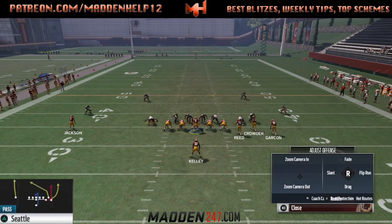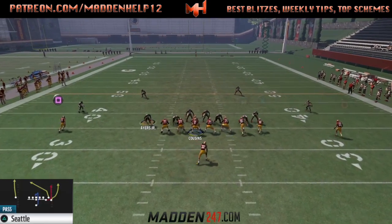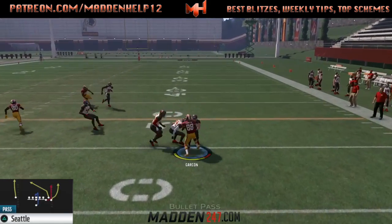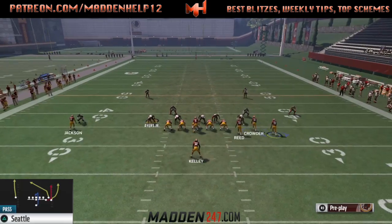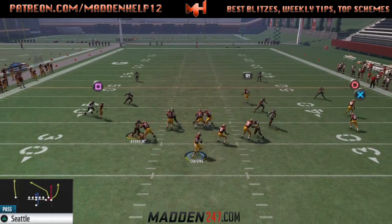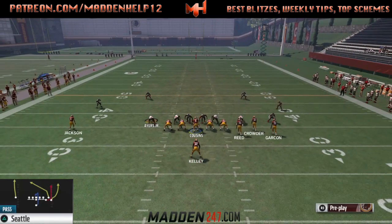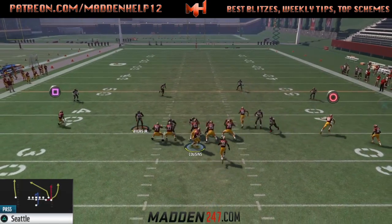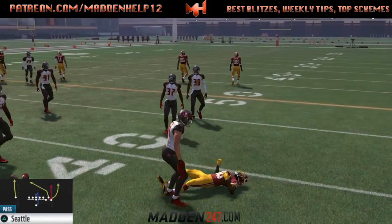Another setup: you can drag the tight end, and then you have a drag and a crosser coming deep, and you can also put Garcon on a slant route. You see I put him on a vertical because I didn't want him to take off towards the sideline — just wanted him to stay and go straight up the field. We can also motion this guy over to make it look like the previous two setup plays. That's always a great idea. You're also still going to have the guy in the flat as a possible quick strike with a delay as well.